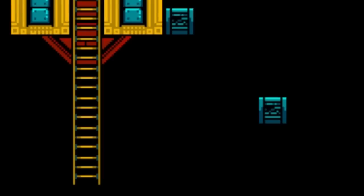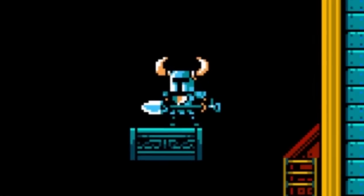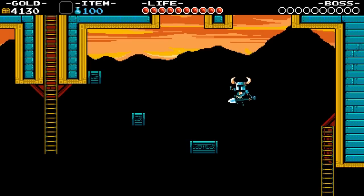The second screen sets up another big mechanic: falling platforms. You reach the top of the ladder and while it seems like there's no way to get anywhere, there's nothing else to do but jump onto a platform. As soon as you touch it, it shakes, makes a sound, and very smoothly begins to fall — giving you plenty of time to react and continue left.